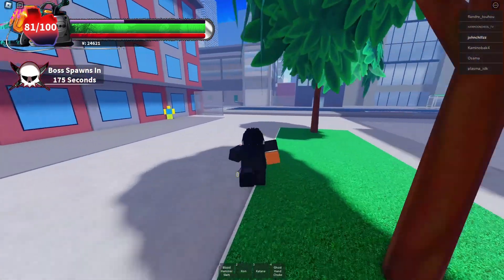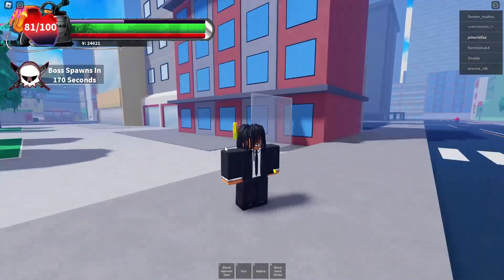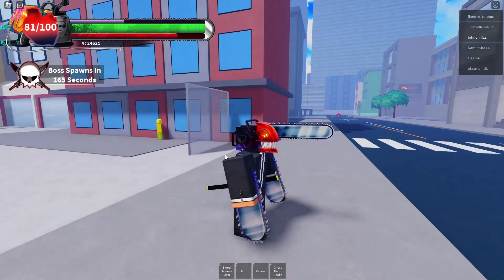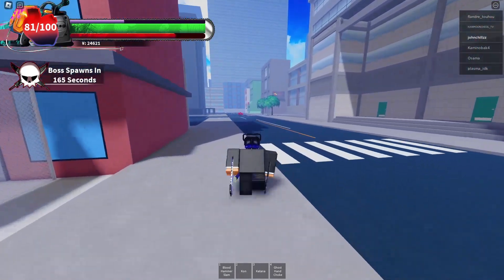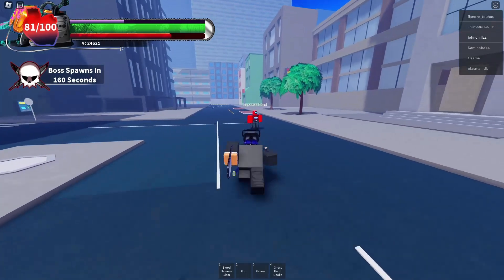All you have to do is whenever you get your heart and you don't know which one you get, you click T, and here's the Chainsaw Man one. So we're gonna show off the skills, the moves, and all that good stuff.